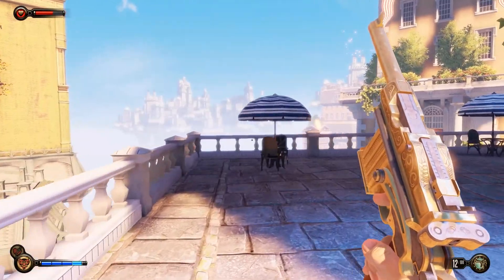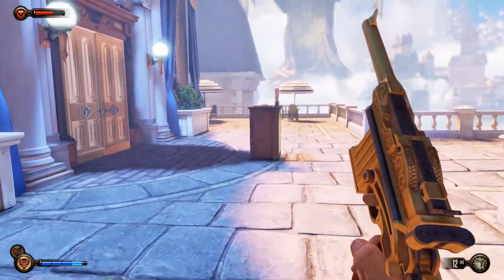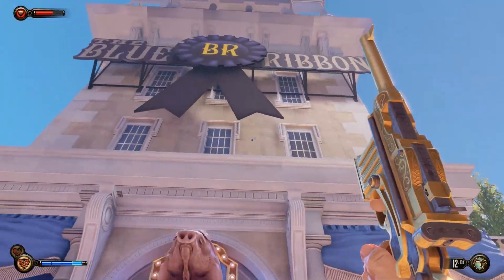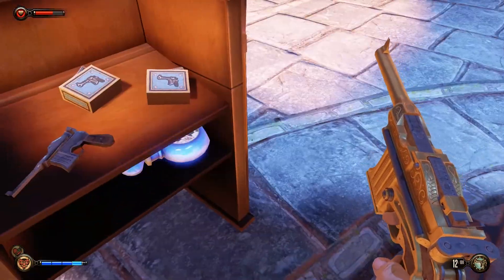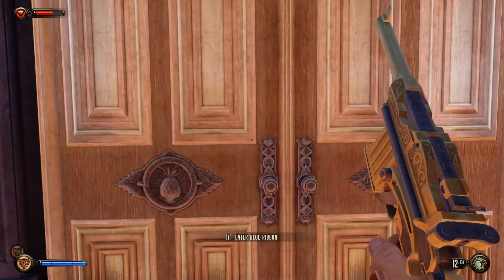Hey guys, it is Anomalous bringing you the second part of my playthrough of Bioshock Infinite. So far we have already gotten the pistol and our first two vigors, and now we're about to head into this building called the Blue Ribbon. We're going to grab some ammo and replenish our salts a little bit. Let's head on into the Blue Ribbon.